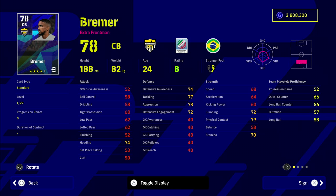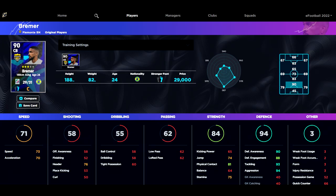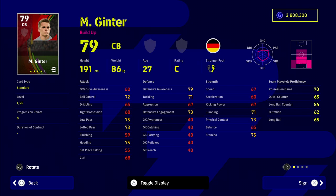Bremer is another great option. He starts off with a base 74 defensive awareness and 64 acceleration, but you can train him up to 90 defensive awareness and 70 acceleration. He is 70,000 GP, and pricing still has to be adjusted, but cheaper players won't be as good as the absolute beasts.